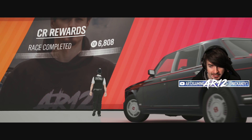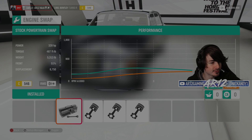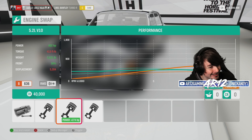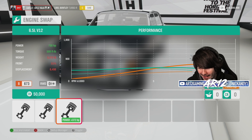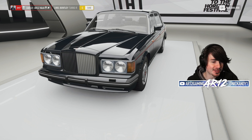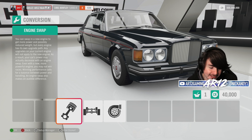Let's head back to the festival. What can we do with the customization? We've got our stock engine at 330 horsepower — a 6.2-liter V8, a 5.2-liter V10, and a 6.5-liter V12. I want my first build to be a race car build, so I think I want to go with the V10. Let's go with that 600 horsepower.